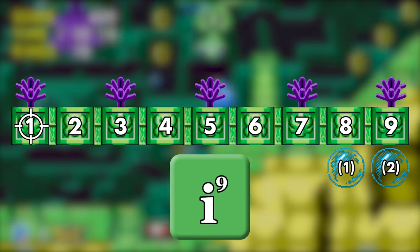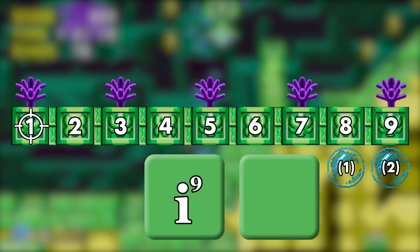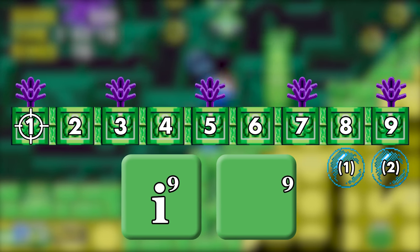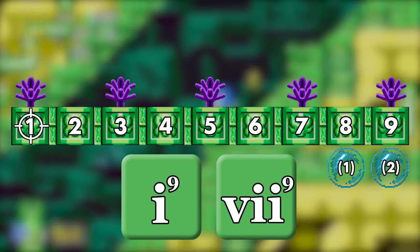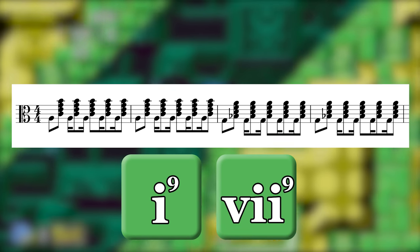We notate it on the chord with a 9 like an exponent. Next up in the progression is also a 9th chord, but shifted down a step to build it on the 7. These dense chords generate a misty haze in this watery labyrinth.